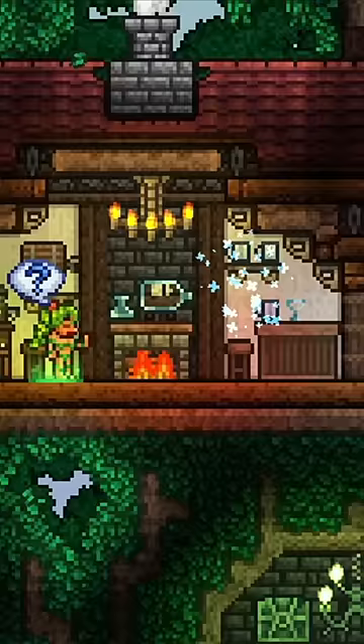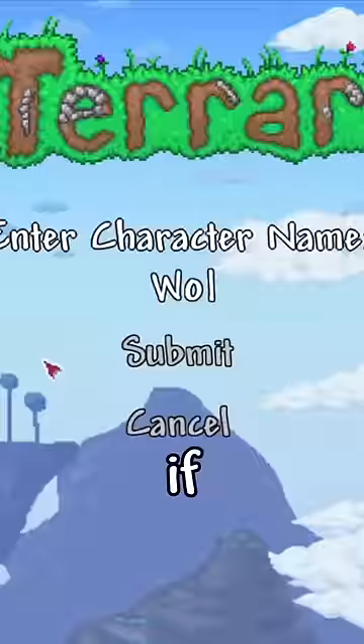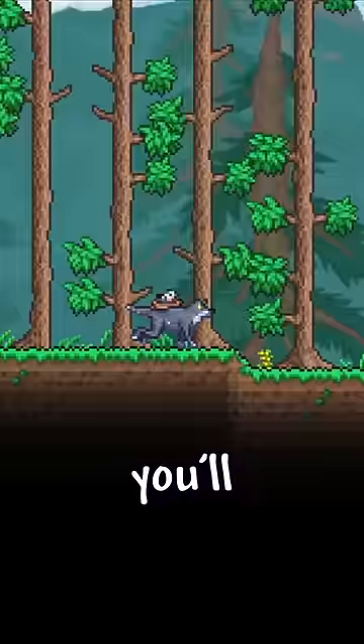If you fish up some Jojo Cola and give it to the dryad, she'll open a portal to Stardew Valley. If you name your character Wolf Pet, you'll start the game with Lilith's necklace already equipped.